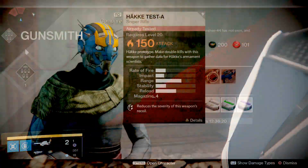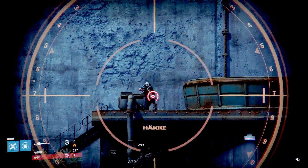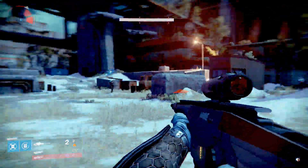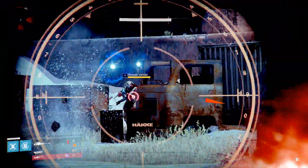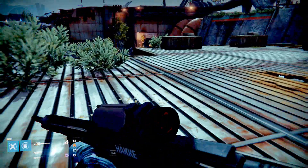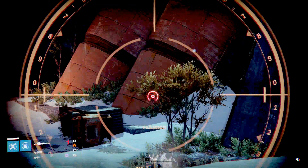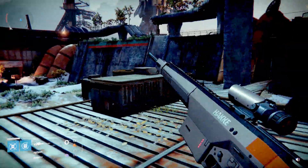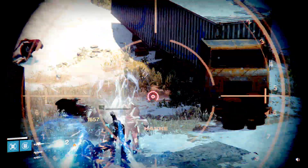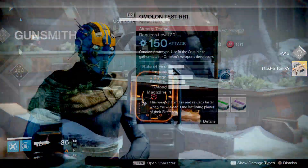The fourth weapon is called the Häkke Test A solar sniper rifle. For this one you need to get double kills — two kills in rapid succession, not two kills with one round since there are no armor-penetrating rounds. Earth patrol while waiting for public events was an extremely quick and easy way to do it, or Siege of the Warmind. I really like the look and feel of this weapon — it's super agile and snappy, the scope is nice, and I hope there's a legendary equivalent down the road.